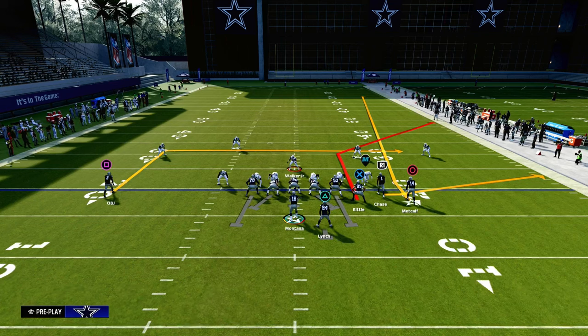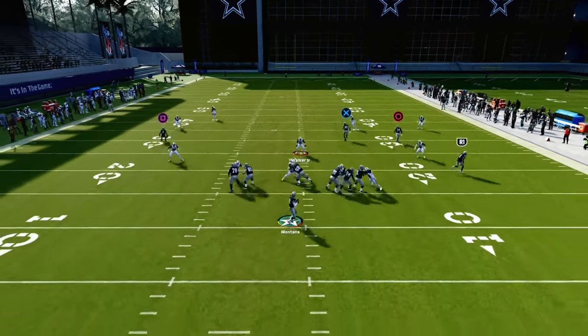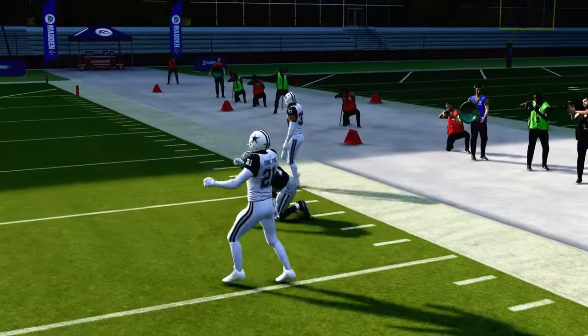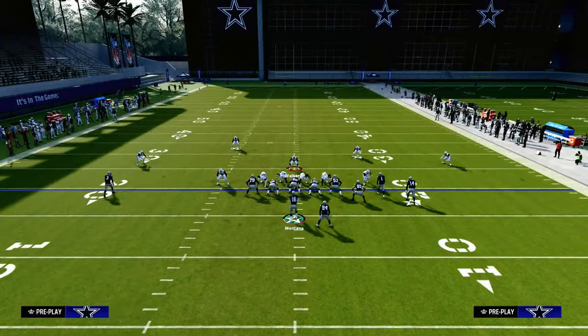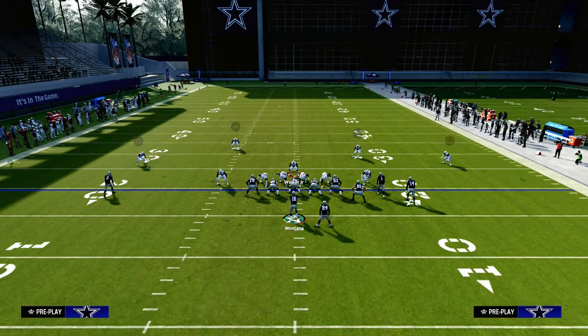All we're going to do to set this play up to make it absolutely obliterate the cover two is we are going to streak our tight end. That's it. We're going to snap the ball, and what you're going to see is that streak is going to take the deep half, and then you're just going to basically pass this to the outside — you see that this can absolutely take the top off the defense if they are in a cover two style of defense. This is really any cover two, and it's definitely going to work against these double Mabel defenses.